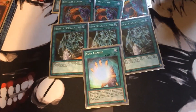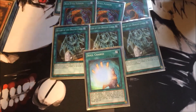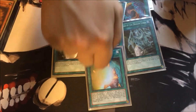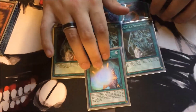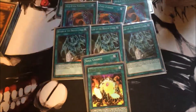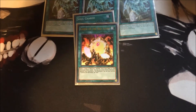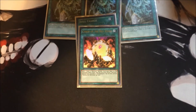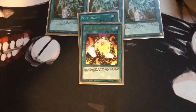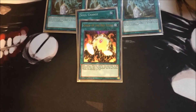Soul Charge — pretty much if you want to link, if you want XYZ, if you want a huge chain, use Soul Charge. I'll bring up a specific combo when I get to the extra deck. I play one Card of the Red Stone — personally I don't really like the card, a lot of people run it, it can get cloggy in hand, and when I have Red-Eyes Fusion I don't really want to get rid of a Red-Eyes from my hand.